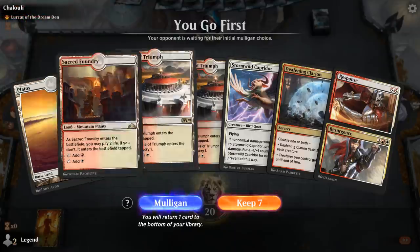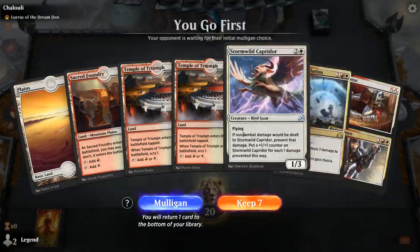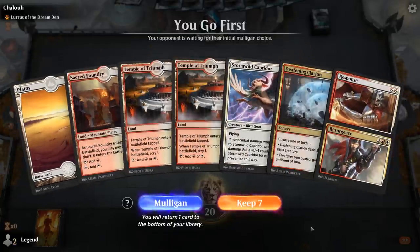We're on the play facing a Lurrus deck — could be cycling, in which case Clarion is pretty good and Caprador should be okay. I'll keep this hand.